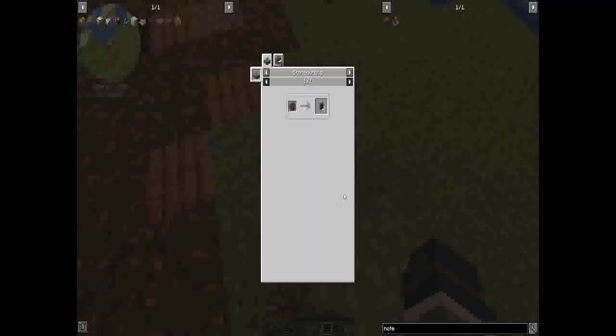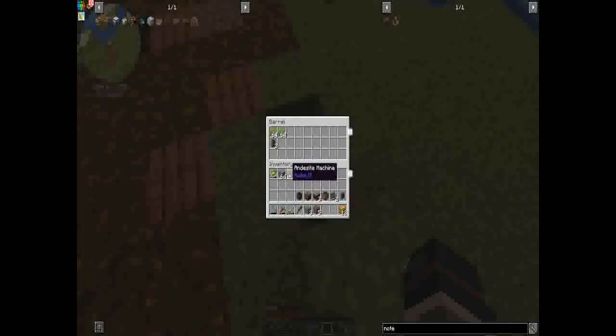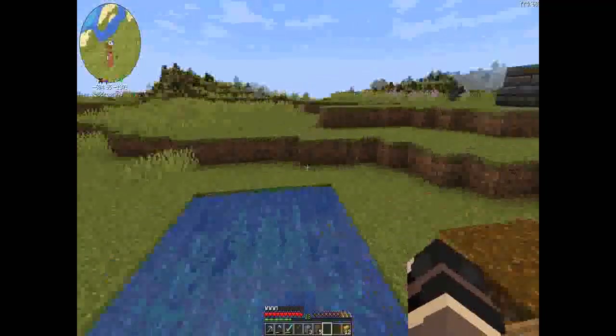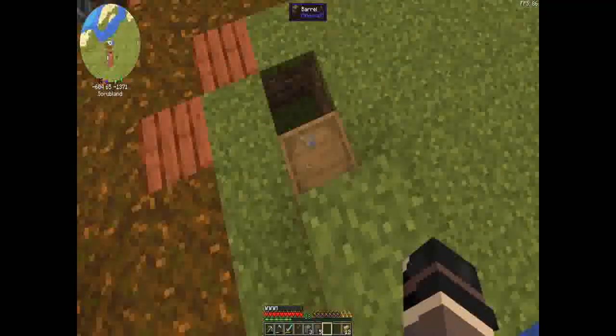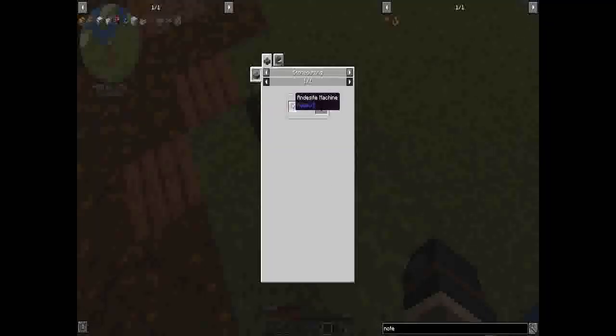The andesite machine will give you what you need, so you'll need to build a few andesite machines prior to actually achieving automation. The portable storage interface, which will transfer from this contraption into this barrel, will require a storage interface which is made from andesite. Luckily you get two per andesite machine, so it fulfills the need.